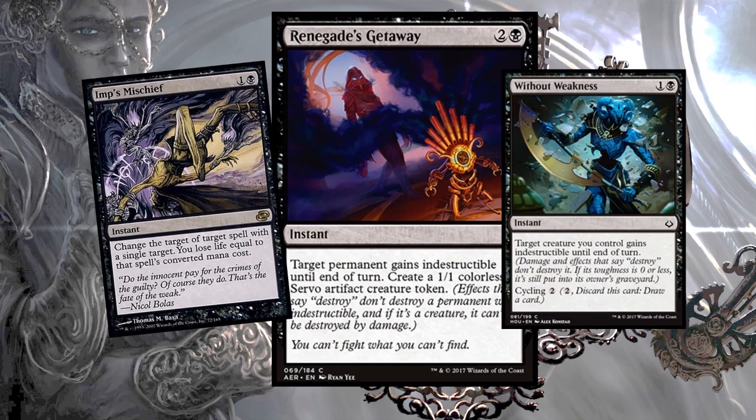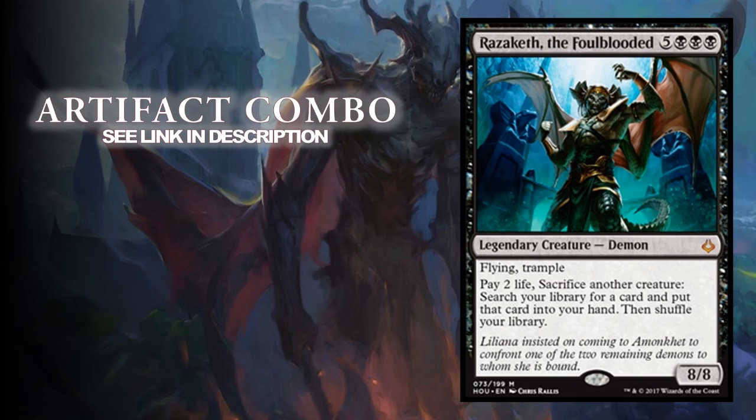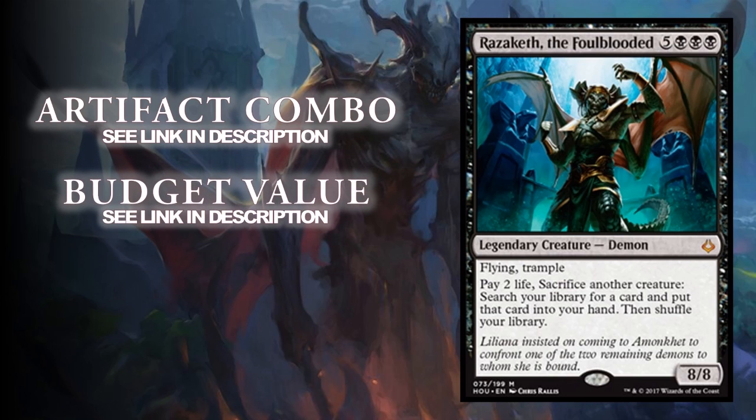Now, if you're familiar with my videos and deck techs, usually I have a tappedout list that goes along with it. But in this situation, I'm going to have more than one tappedout list. Because the decks I described are so vastly different, I made two different lists — one of them is an artifact combo deck, and the other is a good stuff deck leaning toward the budget side, coming in at under $100. Some no-brainer cards may get left out of both lists, but that's one of the great things about Razaketh — you can make it whatever you want. As long as you have creatures in the deck, you're doing it right.